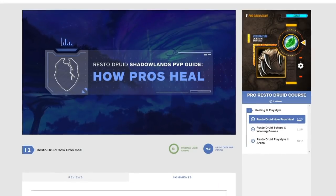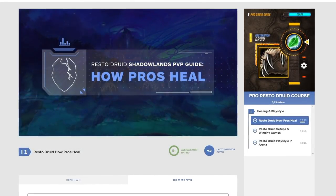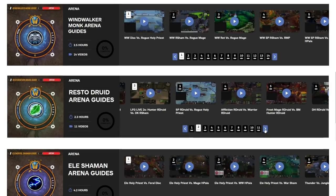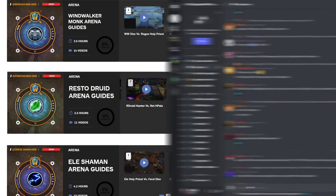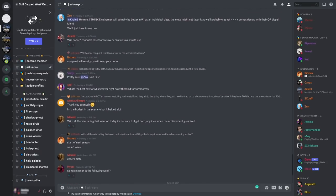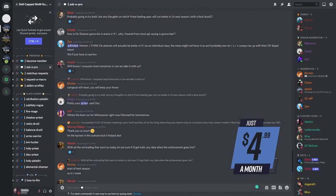You'll find videos on how to heal, CC, use cooldowns, and exactly how to execute your playstyle to a standard that only the world's best players understand. Weekly releases of arena commentaries allow you to keep up with the ever-evolving meta and learn how to take down some of the most difficult matchups. Skill Capped members get exclusive premium access to our Discord server where you can question our team of pros — all from as little as $4.99 a month.